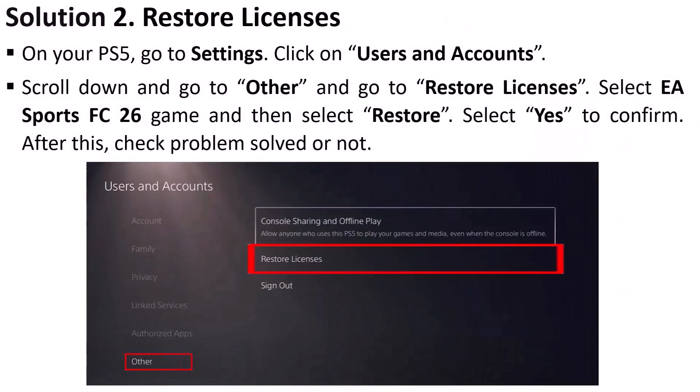Solution 2 is to restore licenses on your PS5. Go to Settings, click on Users and Accounts, scroll down and go to Other, then go to Restore Licenses. Select EA Sports FC 26 game and then select Restore. Select Test to confirm. After this, launch the game and check if your problem is solved.